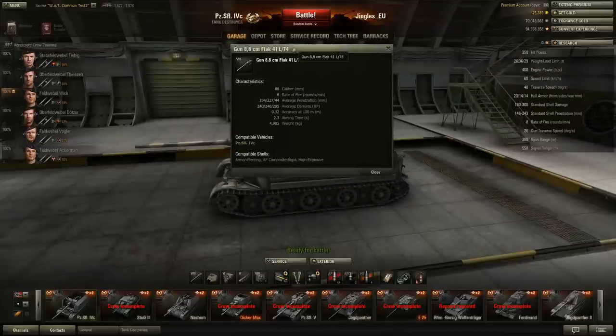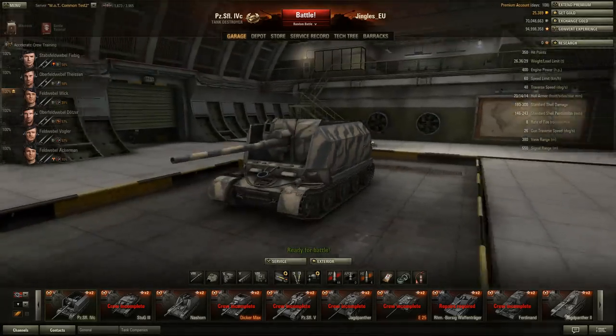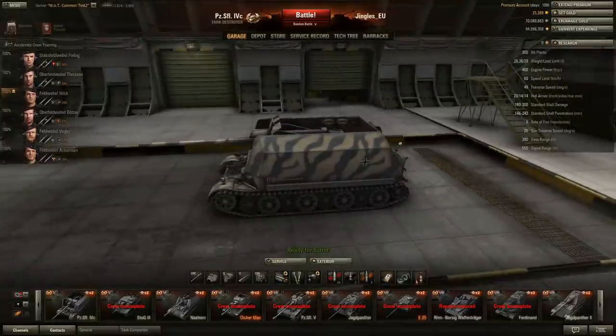The top gun — the 88mm L74 — is definitely beyond question the best gun on the tank. It's very similar to the long 88mm gun you get on the Tiger, which is two tiers higher and is a heavy tank. It has 8 rounds per minute — only fractionally worse than the L56. The penetration is phenomenally good for a tier 5 machine: 194mm with 240 average damage — even better damage than the short 88. Accuracy is 0.32. The only place it suffers is aiming time: 2.3 seconds. That's not bad, but it's not as good as the two previous guns, and there's another factor not shown in the stats — gun traverse.